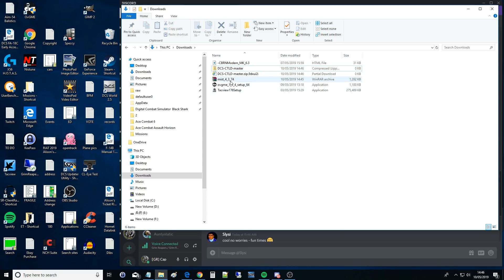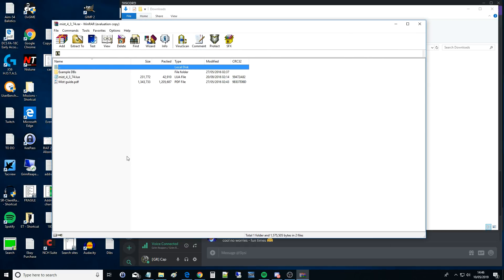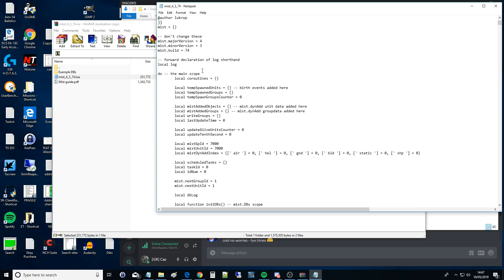Okay, so open MIST up first because that's the first one we need. We won't go fully through setting everything up and making a full mission because that would be a two or three hour video. You should see a db folder, a MISguide PDF, a revision changelog, and then the MIST file which is the .lua file. That script file has all of the MIST low-level scripts and functions in it. We don't directly use MIST ourselves - we use the CTLD script which calls the MIST functions, which is why we need both.